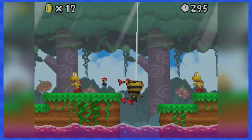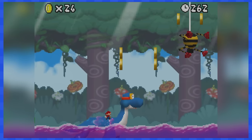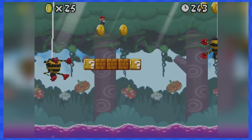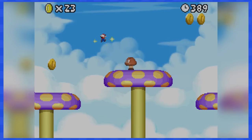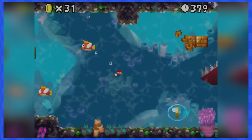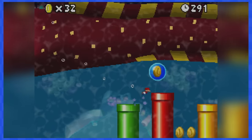4-1 introduces spider enemies. They're not very threatening — just bounce on them and you'll be good. You'll soon reach Dorrie, and as Mini Mario, we don't actually need to wait for her. We can just bounce from one enemy to another and reach the end. 4-2 is full of purple tilting mushrooms — just watch out not to fall down. 4-3 is an auto-scroller underwater stage with giant eels that want to eat you alive. They are very scary — just avoid them at all costs.